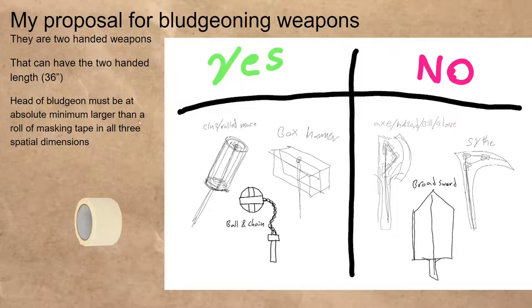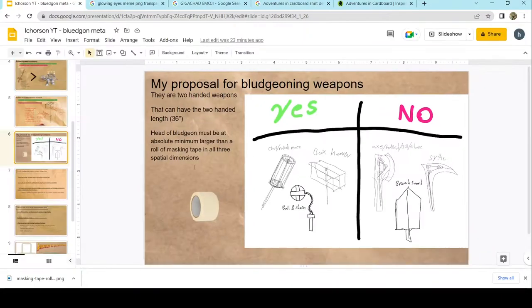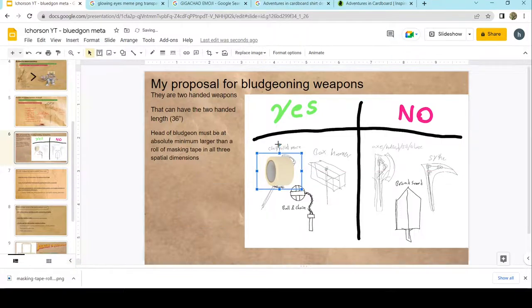The specific caveat for unwieldiness is that the head of the bludgeon must be at an absolute minimum larger than a roll of masking tape in all three spatial dimensions. Essentially, this roll of tape needs to be able to — in theory — fit inside any one of these bludgeoning weapons if the inside was hollow. It doesn't actually need to be hollow; the internal dimensions just need to be big enough that you could fit a roll of tape inside. So rolled maces, clubs — those would work if they're bigger than a roll of tape. Box hammers, same thing. Ball and chains — same thing; it doesn't even need to have a stick.